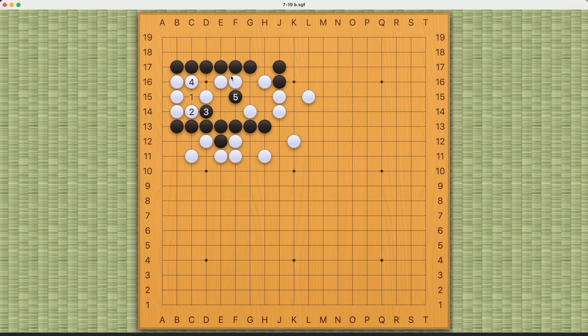If White tries this, then Black can play here — these two are secure, leaving White with two cutting points like this, so Black can succeed this way. If White tries this, then Black can play this move forcing White to connect, and now Black can cut here and White cannot capture number nine, and will be cut off like this.